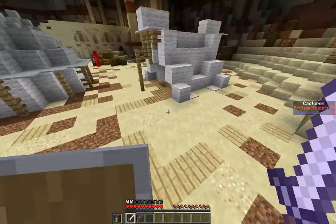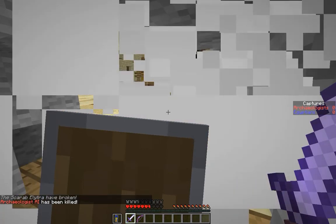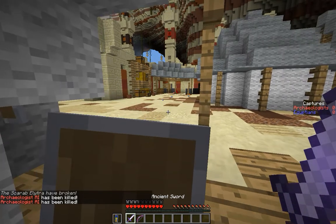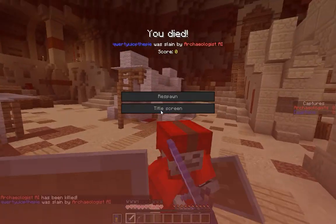Here we can see one of the NPCs. The thing with these guys is they have the same abilities as players — their weapons are instant kill unless you're blocking with the shields. Also, they switch to swords at close range.